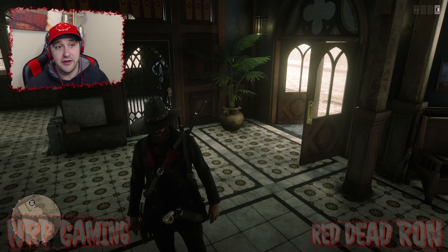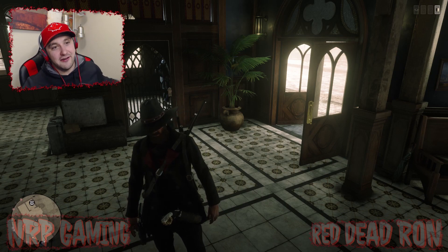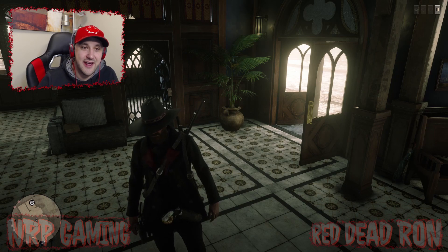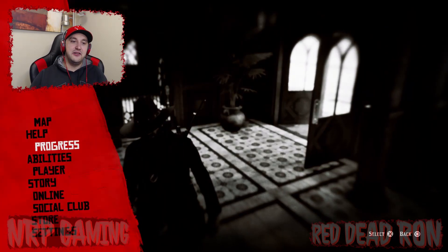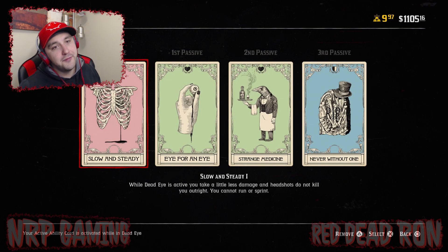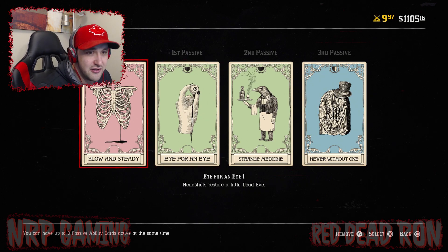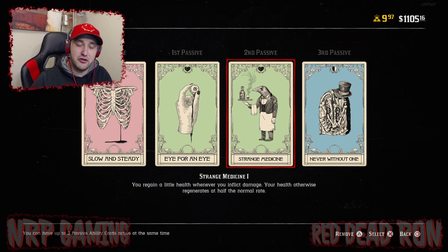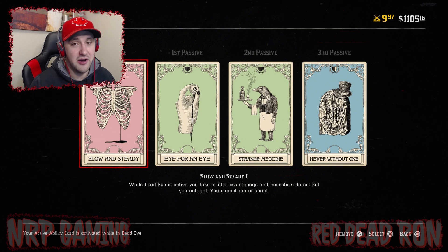So let's get into it — ability cards. I think ability cards are super overlooked, and the reason is probably that the game itself does not really go into a lot of detail about them, and you don't encounter them in story mode. Ability cards are ways to add to your character — there's a dead eye card, and first, second, and third passive slots. Once you activate these cards, they come into play and add to the performance or play style of your character.